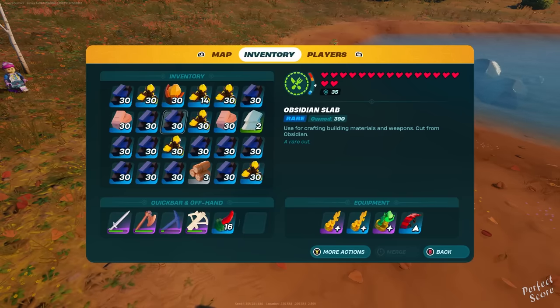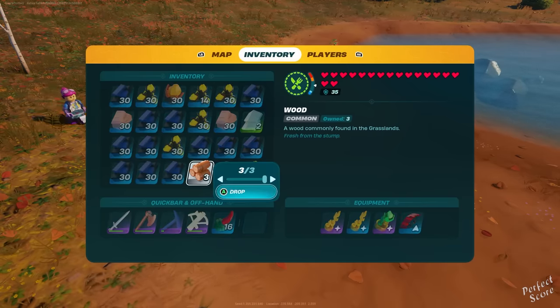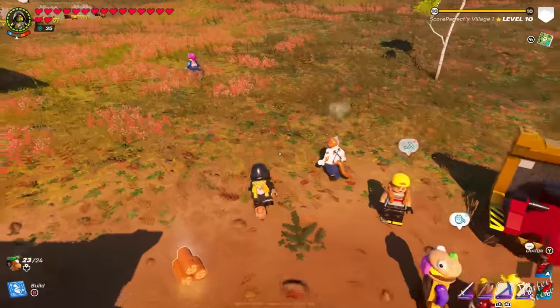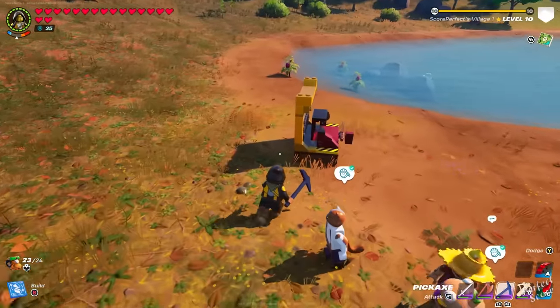Epic crafting bench is fine, metal smelter is fine, grills, oven and all those things work great too, but with the chest I don't know if I'm not fast enough but this one doesn't work for me. Anyway, use this at your own responsibility and have fun getting the items that you want.